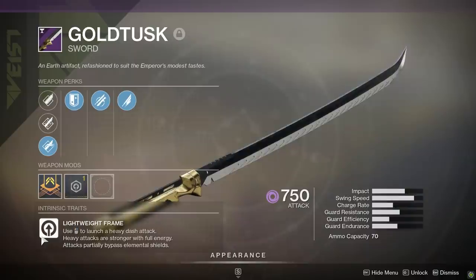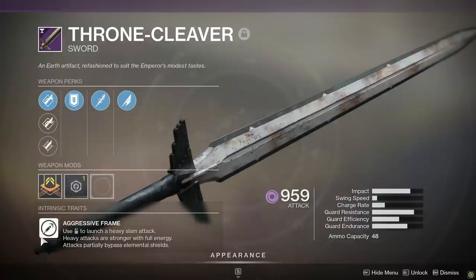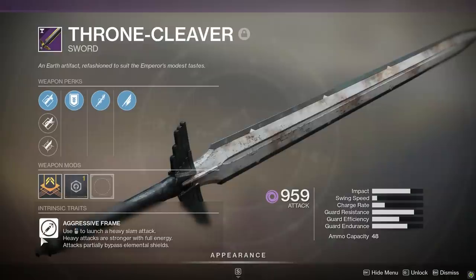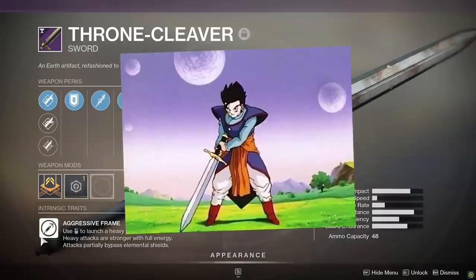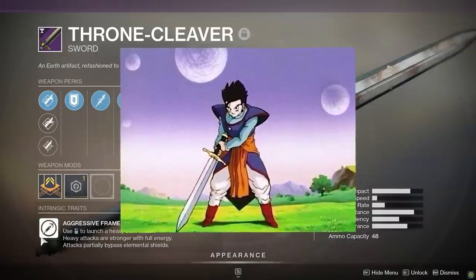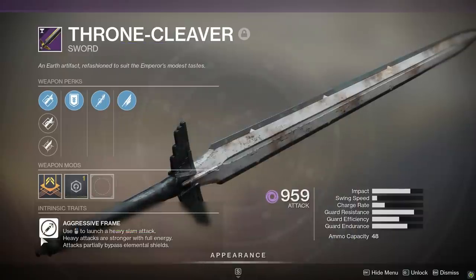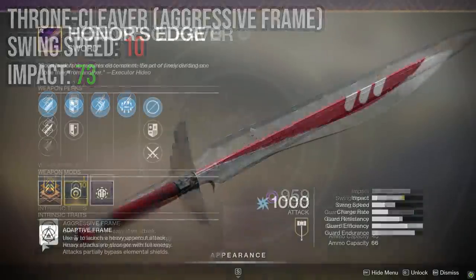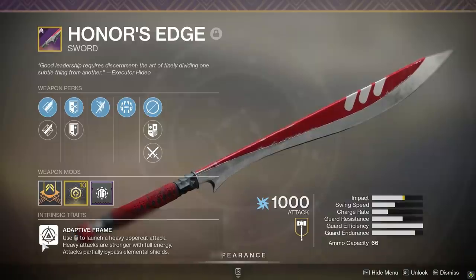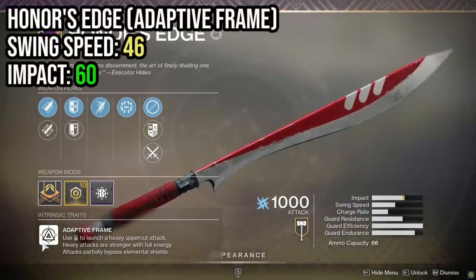On the other end of the spectrum, aggressive frame swords hit harder but you swing them way slower — they're titan-only. The Throne Cleaver, for example, has a swing speed of 10 and an impact of 73. For comparison, Honor's Edge, an adaptive frame, has a swing speed of 46 and an impact of 60. The light attack on an aggressive frame is about as fast as an adaptive frame heavy attack, though you can still chain light swings together.